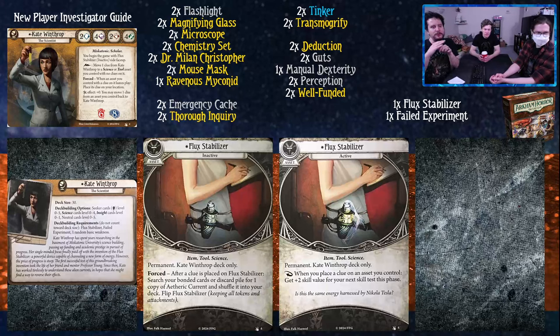Hello everybody and welcome to another new player investigator guide for the Hemlock Veil investigators. Today we're going to be talking about Kate Winthrop. If this is your first time seeing one of these new player guides, Travis has built a deck using just the Hemlock Veil cards and the revised core set. We're going to be talking about these cards with just these in mind, focusing on a new player and what your objective is. And this one in true Travis guide fashion is actually pretty deep for a Seeker one - there are a lot of different directions you can take.